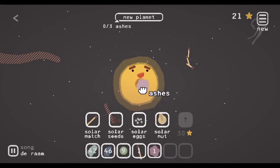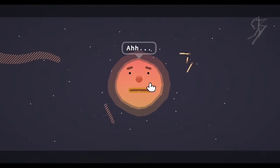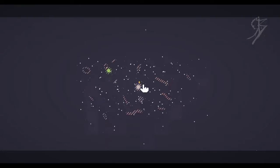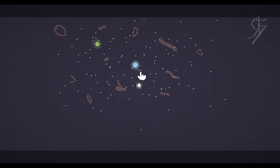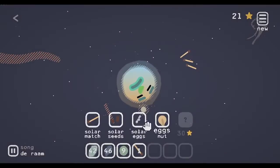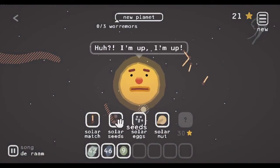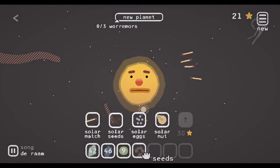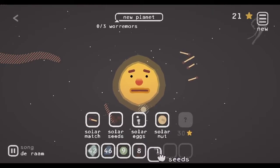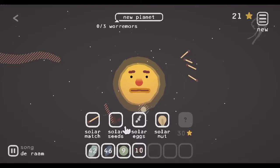We can get on to our next eating task, which is going to be worms. For that we're actually going to have to start building our biome of a plains. I don't need the matches anymore. I'm going to get some solar seeds — I'm going to use a lot of these because the plains biome is probably the one I've found to be most lucrative for getting discovery points. So I'm just going to take a few of those and a few seeds as well.